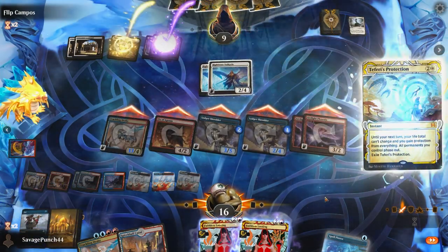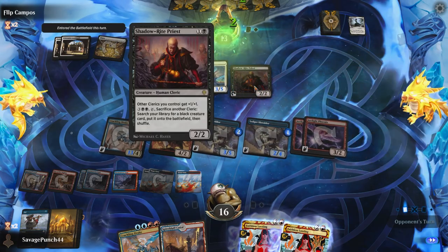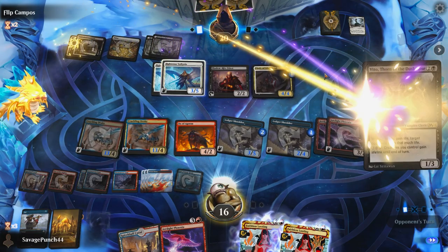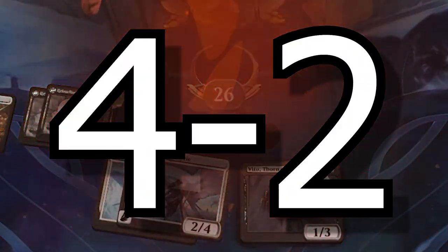They keep themselves safe with a Teferi's Protection with 2 open mana to fizzle my Spell Pierce. They cast a Shadow Rite Priest, finally confirming we're up against Orzhov Clerics. On my next combat phase, they have another Teferi's Protection. Then on their turn, they cast Cleric of Life's Bond into Vito, Thorn of the Dusk Rose. After clearing away some of their board and facing down a ton of fliers, they concede the match.